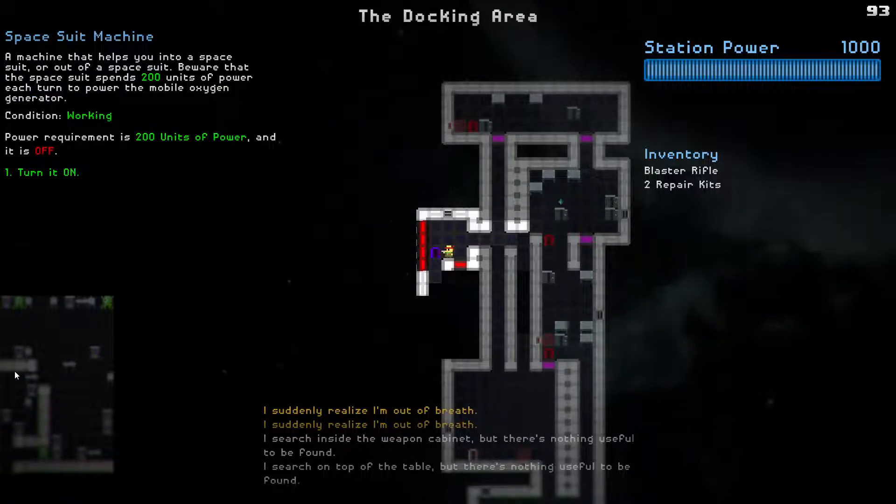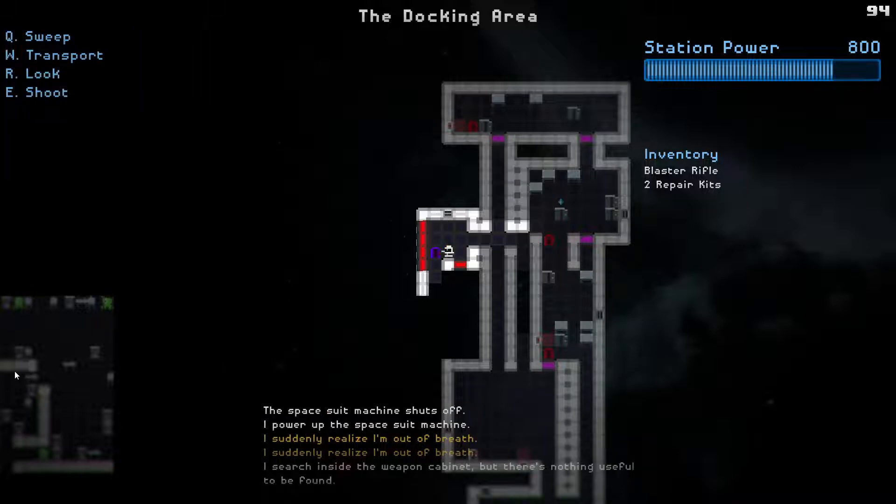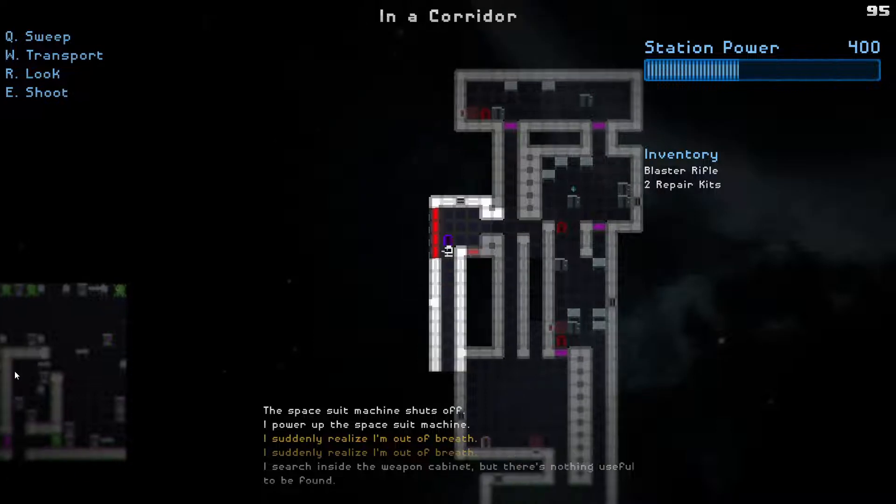Here's something very useful - the spacesuit machine. I can put this on to get myself a spacesuit, which basically solves my oxygen problems. You can put this on and it'll give me some oxygen to work with. Let's turn it on - now we're in a spacesuit.